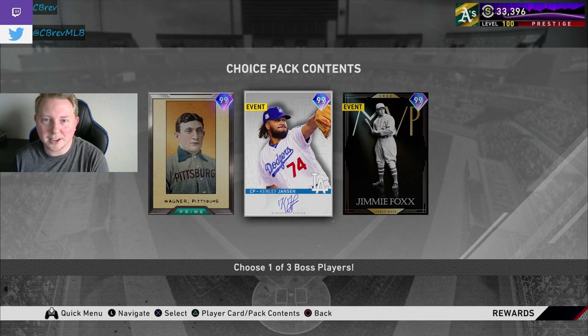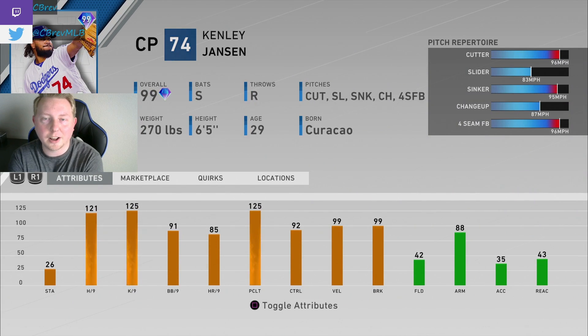Next up is 99 Kenley Jansen — same Signature Series card as last year. This card was pretty definitively the best relief pitcher in the entire game in MLB The Show 19. Basically a carbon copy of the Mariano Rivera card, and will also be prestigiable. His cutter gets up to 99 miles an hour as a prestige, which is amazing. 91 walks per nine, 92 control — he's going to be able to throw his cutter basically wherever he wants. This is a dominant closing pitcher card. Very big fan.